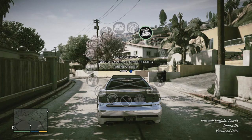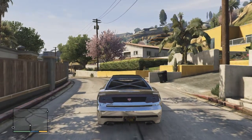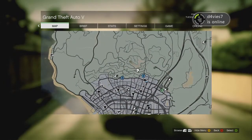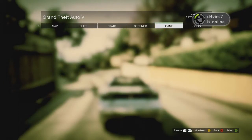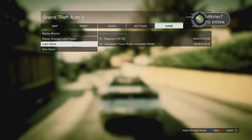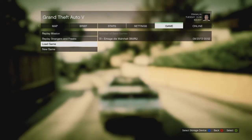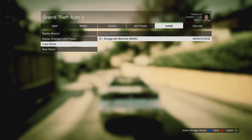Now we're back here at the Xbox. What we've got to do is — well, I've already started my game — go to game, load game, select storage device, my memory unit as that's where it is. Select it.